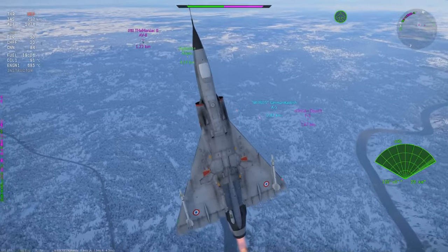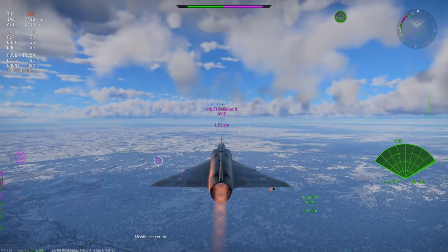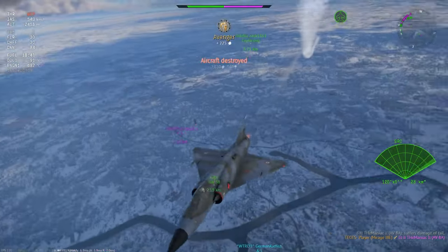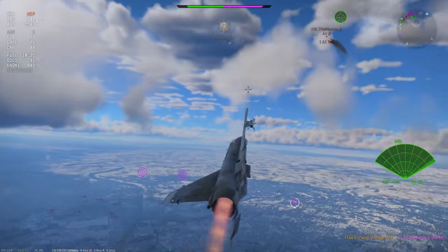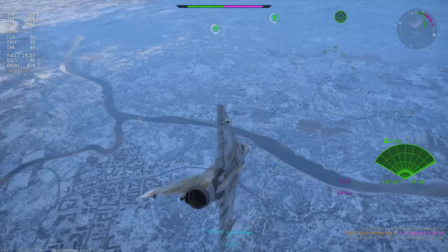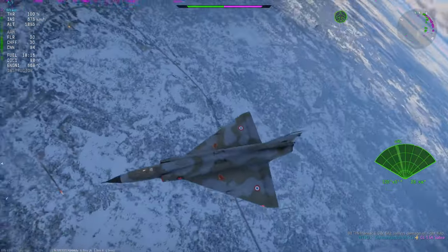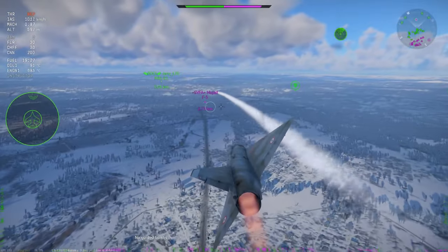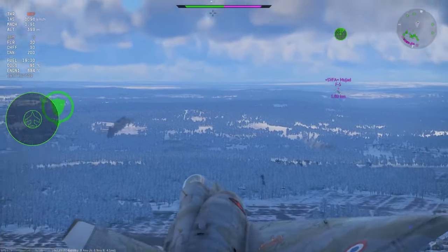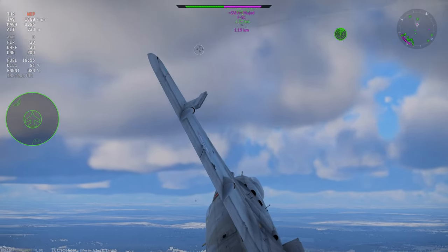Whilst never used by the RAF as a fighter, only being tested and evaluated, the two-seater Gnat T-1 was used as a trainer for some time, earning fame through being the main aircraft used by the Red Arrows display team until its retirement in 1979. The F-1 did, however, see use in the air forces of Finland, Yugoslavia, and most predominantly India, where it earned its nickname 'Saber Slayer' from downing Pakistani F-86 Sabres in the second and third Indo-Pakistani wars. The Gnat also earned slight fame in fiction, depicting the carrier-based Oscar EW5894 'Phallus' tactical fighter bomber in the 1991 comedy film Hot Shots.